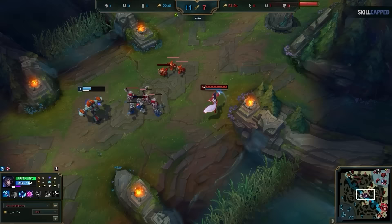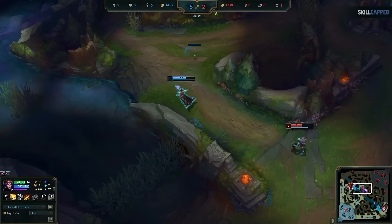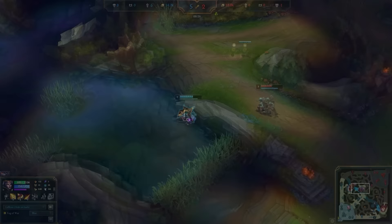The raptor ward is also great for setting up a tactic known as a fake roam. Faker pushes the enemy to his tower to pin them down and get lane priority, then heads top side to pretend he's reacting to a fight there. As he moves, he drops a raptor ward. As he turns the corner, the enemy loses vision, but his own ward lets him see if the enemy is going to follow his roam. Since they do, he now has the jump on them, setting up an easy solo kill.